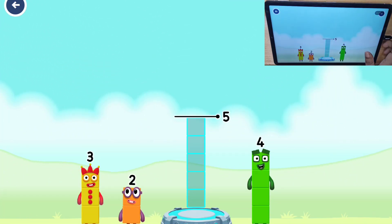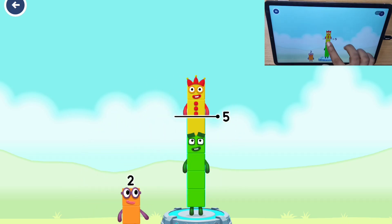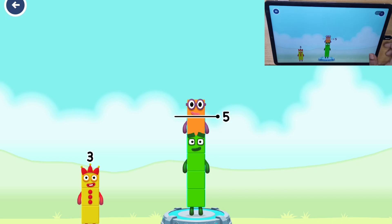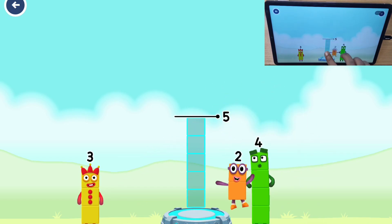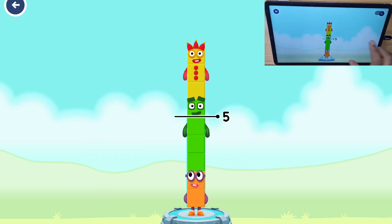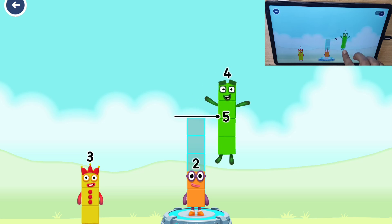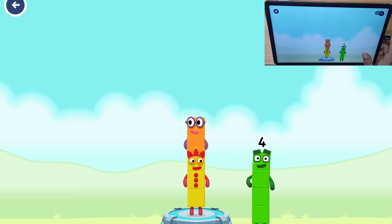Add number blocks to make five. Three — try a smaller number. That's too much. Two, four — that's too much. Try a different one. Three, you've got too much there. Four, two, two. You got it! Three plus two equals five.